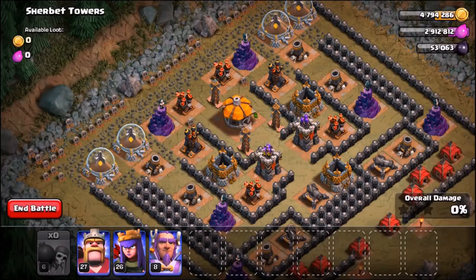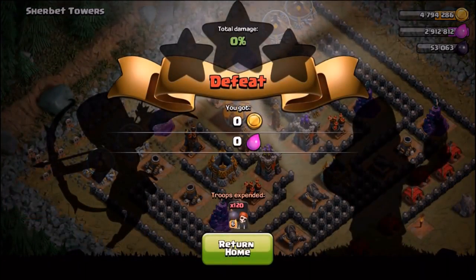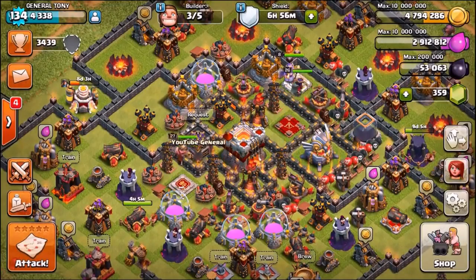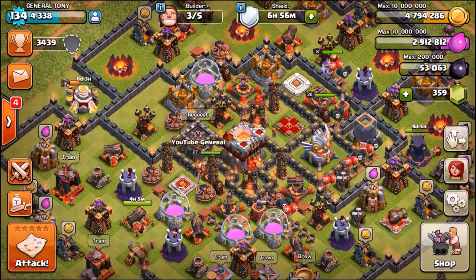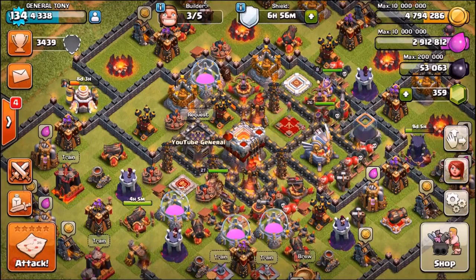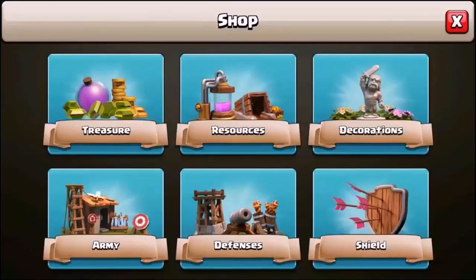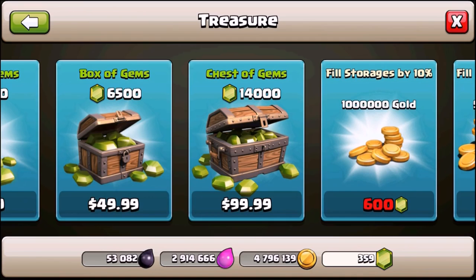The baby dragons kind of beat the wall breakers and the wall breakers came in last place. The miners are the winner! Level 7 balloons came in second place. Baby dragons — way worse than expected, only 48%, one of the biggest fails we've seen. Wall breakers — they just sucked but were the most fun. Don't forget: leave a like for your chance to grab a chest of gems — 14,000 gems, iTunes, Android, and PayPal.